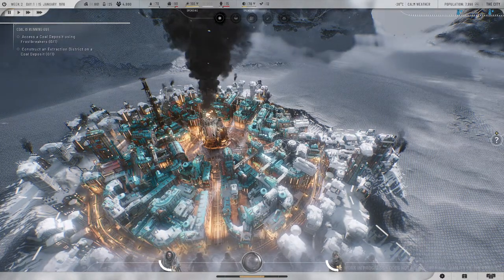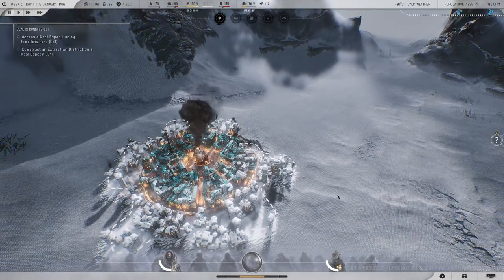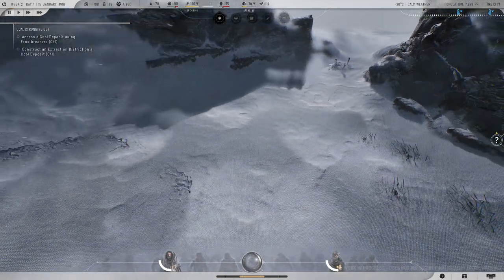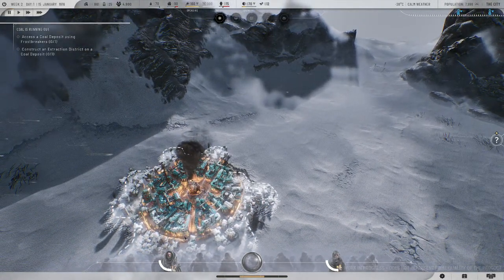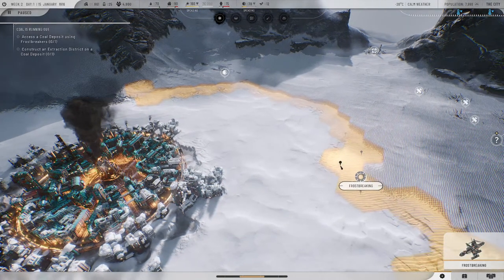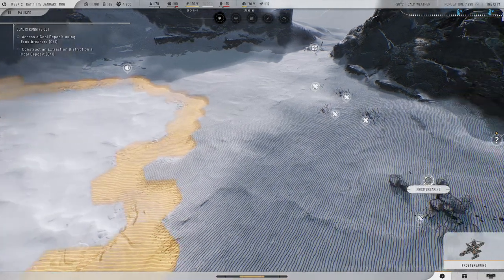I'm getting some screen tearing. Let's do what they said. How far can I go on the map? I can explore pretty far. Graphically it's kind of interesting — this style. Clicking on the main generator doesn't seem to be doing anything, clicking on buildings doesn't either. These are districts — central district. All right, let's do frost breaking. If I just click on one of these, that breaks up the frost.